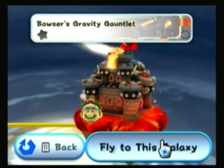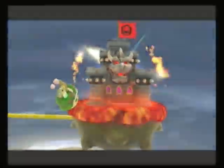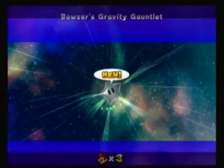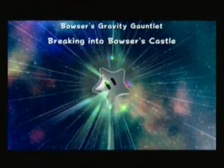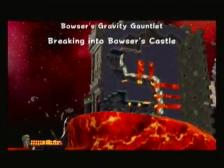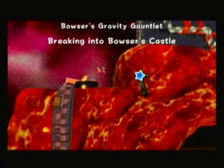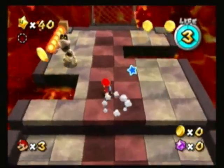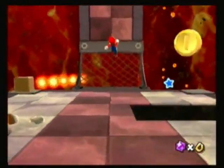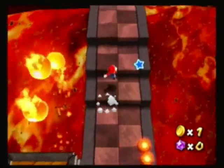Alright, doesn't seem too bad. That's one of the things that kind of disappointed me about the other 3D Mario games - you didn't have a really cool Breaking into Bowser's Castle sequence. Bowser's Sky in Super Mario 64 was alright, and Corona Mountain in Super Mario Sunshine was okay. But I really liked how in the Super Mario Galaxy games you actually felt like you were taking on Bowser in his domain, instead of just Peach's Castle or Mole Hill.